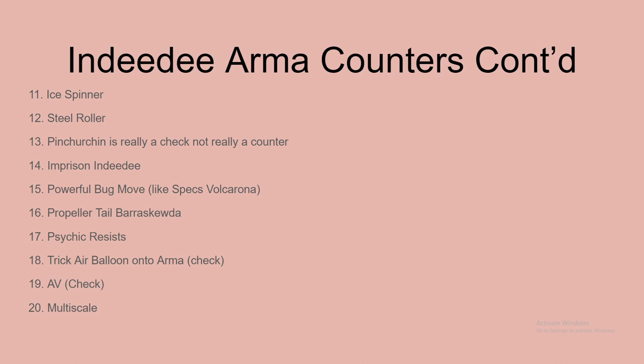I didn't lose to Indeedee today. I lost to — I think it was Quash Murkrow with Goldengho. I was thinking about Tailwind and I should have checked the team sheet better. He also had Quash, and I was going to hit him with a Tera Ground Drill Run from Band Lycanroc, but I could have just switched Tyranitar out to Indeedy. I would have had to look closer at the team sheet to even think of that, and I've never had that issue with that team before.